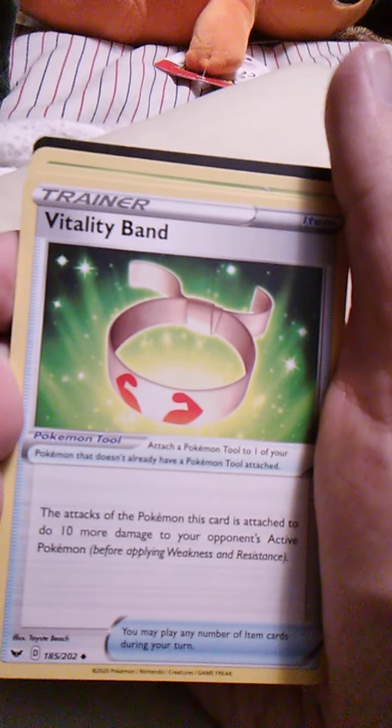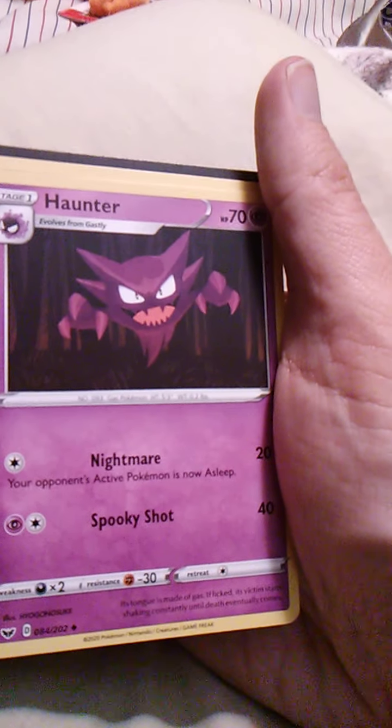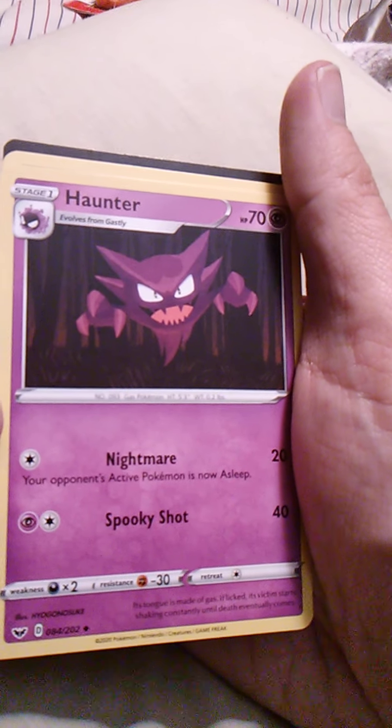Fire Energy — that always comes in handy. Vitality Band. Haunter — we got Gastly earlier, now we have Haunter, which is really nice. With Spooky Shot and Nightmare.